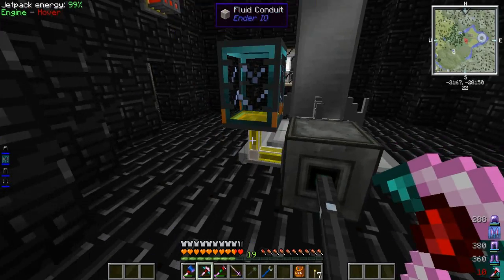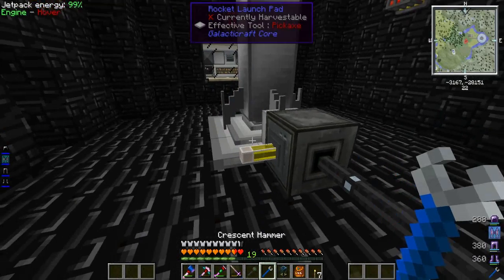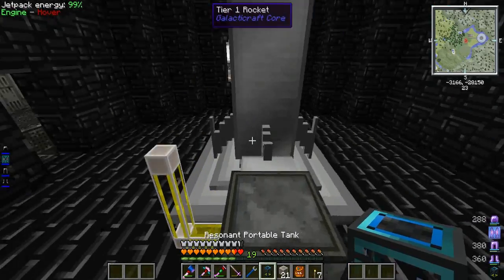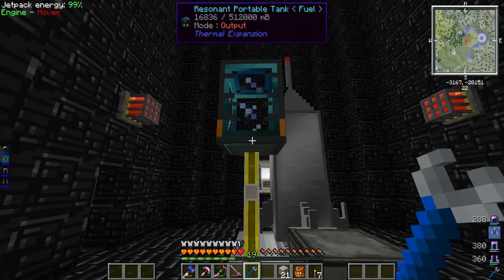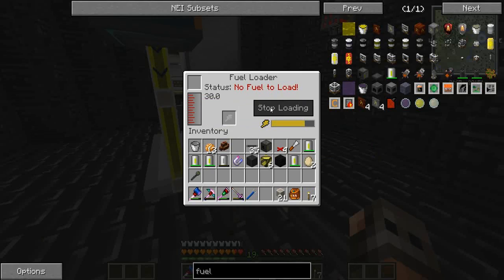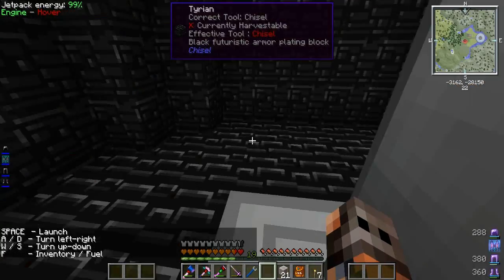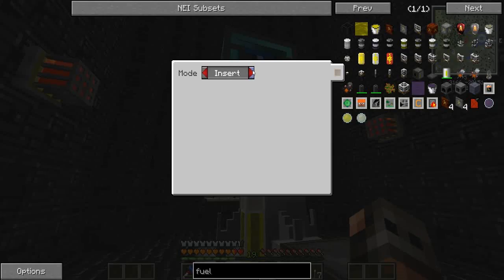It says 'no fuel to load' — maybe that wasn't working, or maybe I just got that much fuel in there already. I don't want to knock out the floor, so let's put another fluid conduit and tell it to extract. Usually if you just whack this the fuel comes out — see, it went into the fluid duct. But it still says 'no fuel to load,' so I don't know, maybe we got this much fuel out of just the one thing. The one thing that bothers me is when you get out of the rocket you stay in third-person mode.